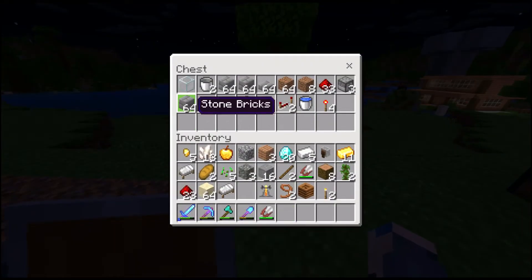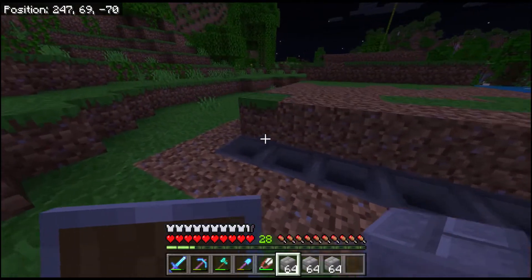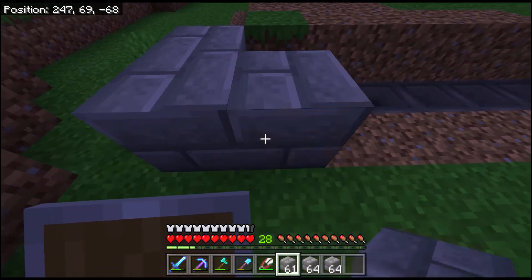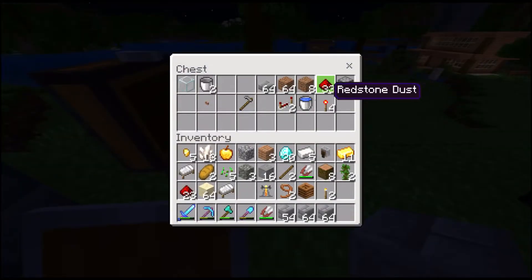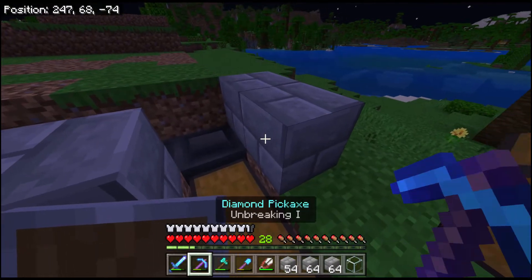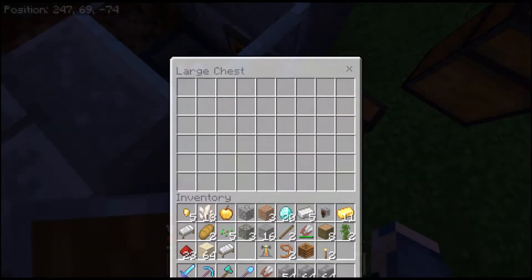Now, get your block of your choice. It doesn't have to be still bricks — it could really be any block. And now you're going to do this. Oh, and you're gonna place a glass block right here so you can open it still with the chest.